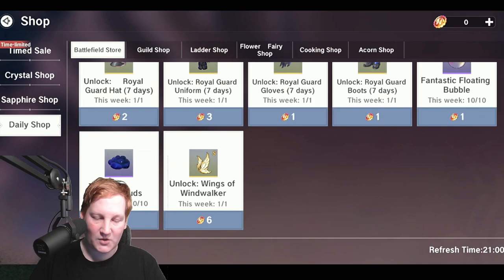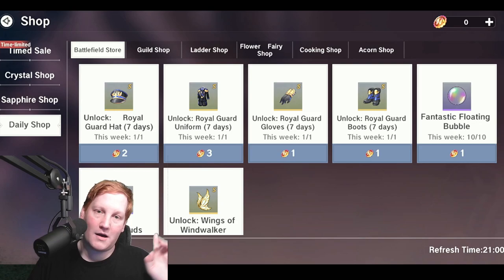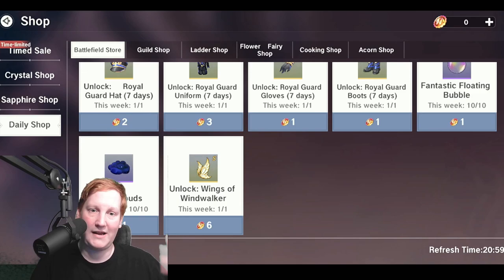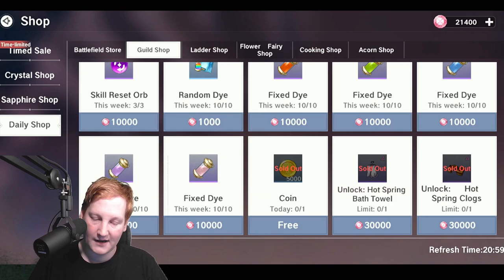Into the daily shop — the battlefield store depends on your income. There's a limited time outfit that takes three to seven medals to get, but the set effect is only active for the week, so if you're not getting enough income it's not worth it. The wings are also weekly but more achievable — they cost seven and six medals, so if you're getting 13 a week you'll get CP bonuses other players won't have.